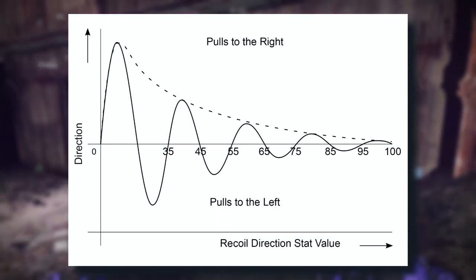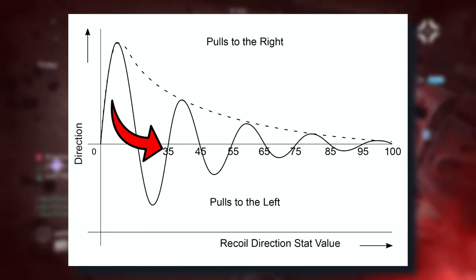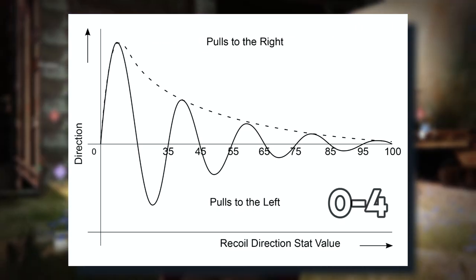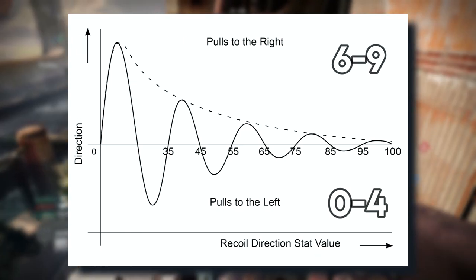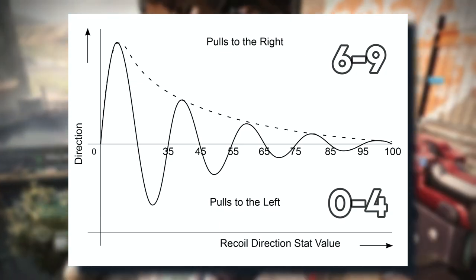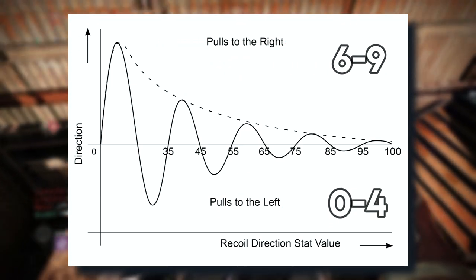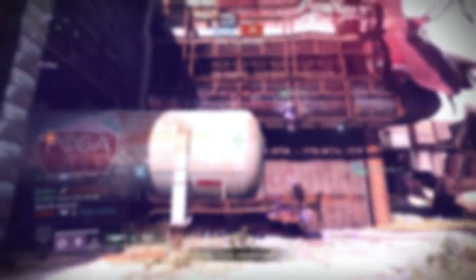Recoil direction has a range of 0 to 100. Anytime your weapon ends in a value of 5, your recoil direction will be vertical. If your recoil direction ends in a 0 through 4, your weapon will kick to the left with varying degrees based on its value. Anytime that number ends in a 6 through 9, your weapon kicks to the right. The second number in your recoil direction indicates the direction your weapon will kick; the first number indicates the severity of that kick. The higher your recoil direction value, the more manageable it will be to sustain accuracy in a gunfight.